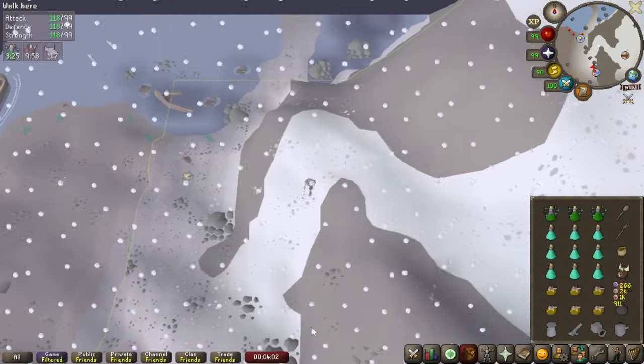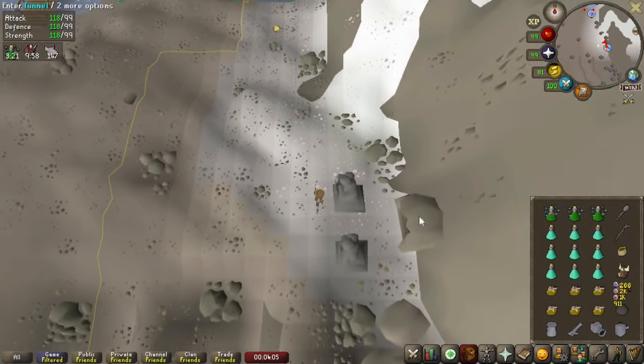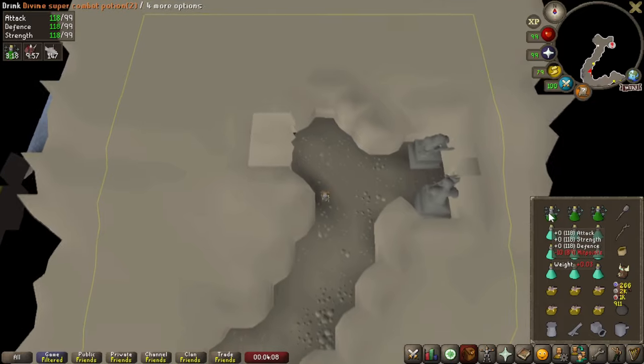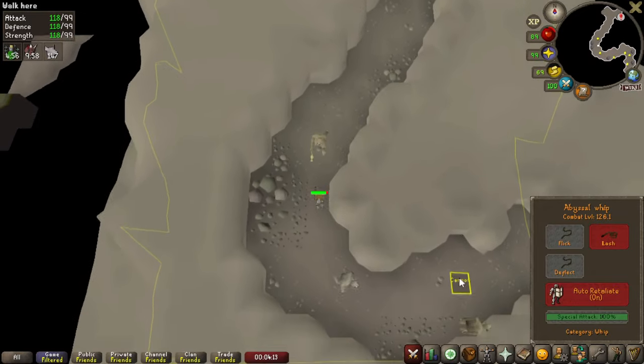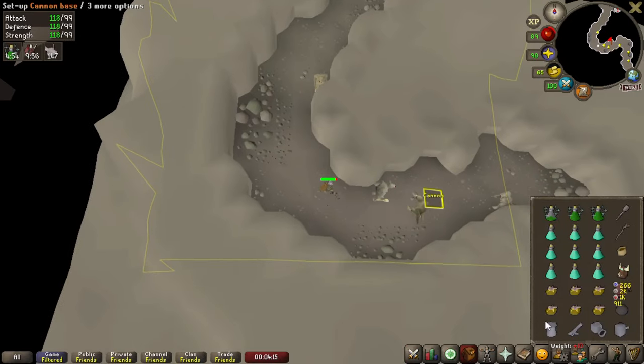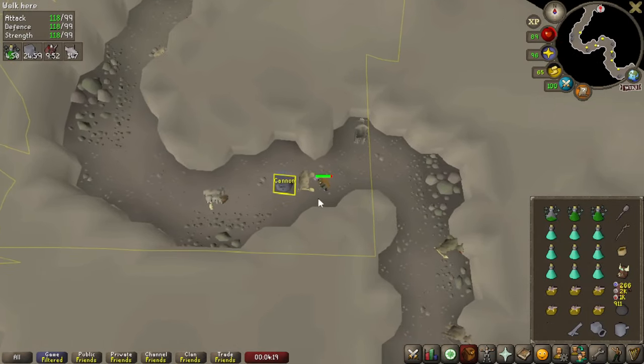So here is the Celtigrim example — this is a pretty simple location. Just enter the cave and run south. Drink your stat boosting potions, turn on your prayers, and have auto retaliate on. You can drop your cannon with the marked floor tile. Just watch your health, prayer points, and fill your cannon when it gets empty.